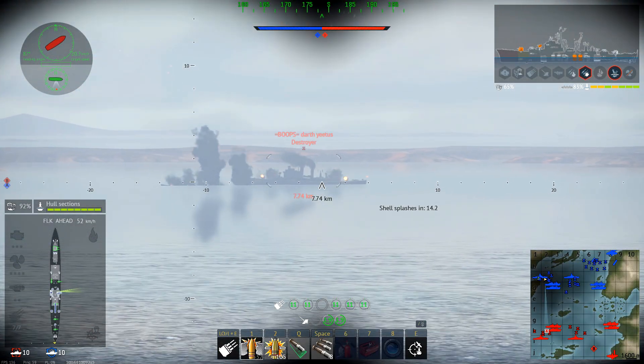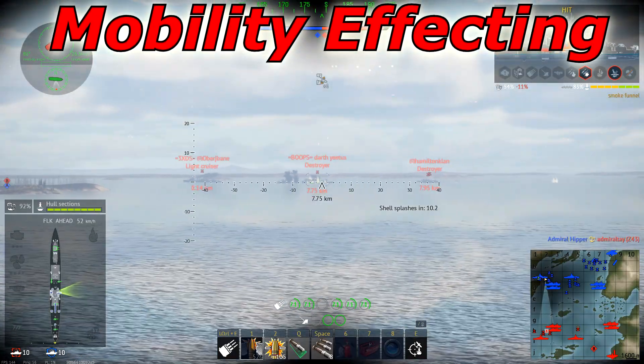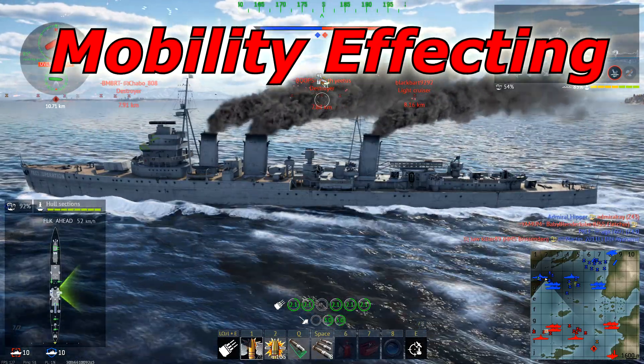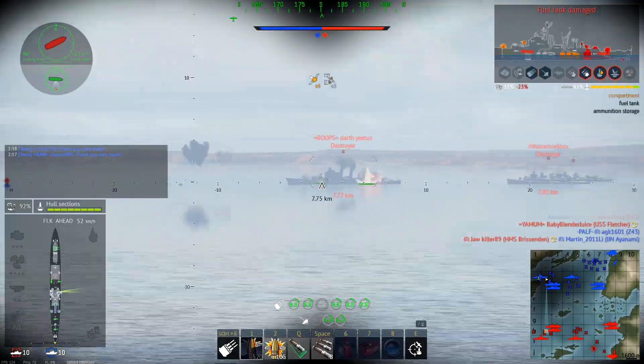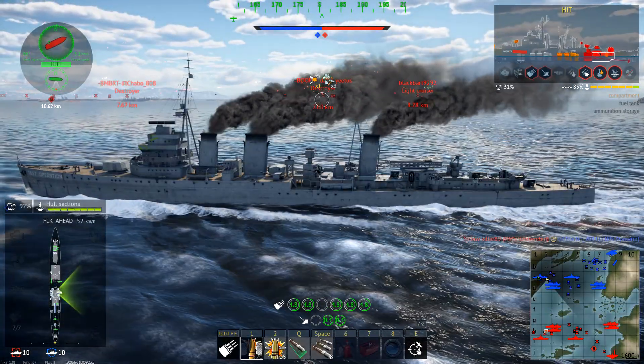These modules can generally be summed up into three categories based on what their destruction affects: mobility, firepower, or just general functions. We will be starting off with mobility affecting modules, as these will be the most noticeable — when your ship suddenly starts losing speed or is unable to turn, you'll find yourself a much easier target for the enemy team.